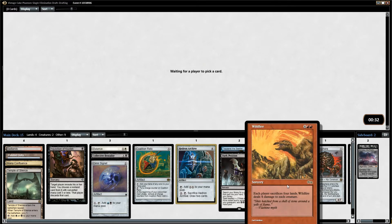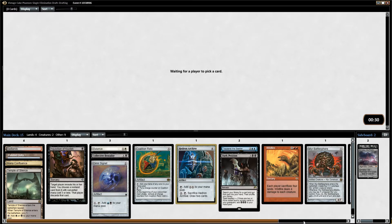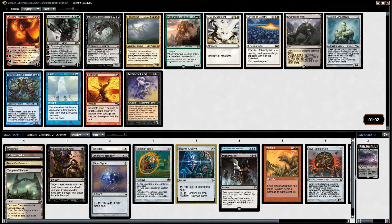Plus Wildfire — we have a lot of stuff that works with that kind of card right now. Tezz, Wildfire, Battle Sphere, and Darksteel all are demanding a Hedron Archive there.